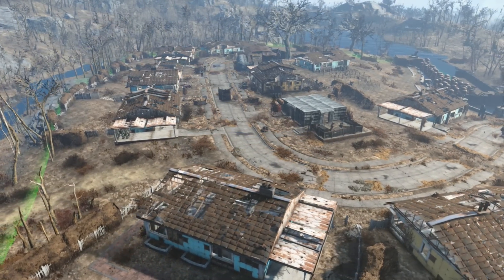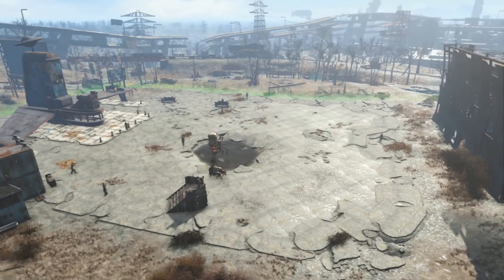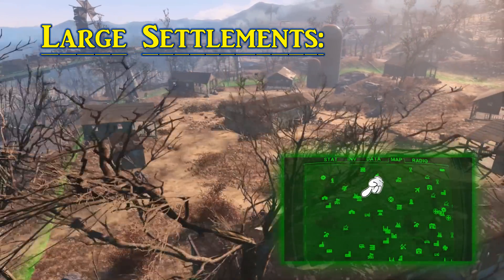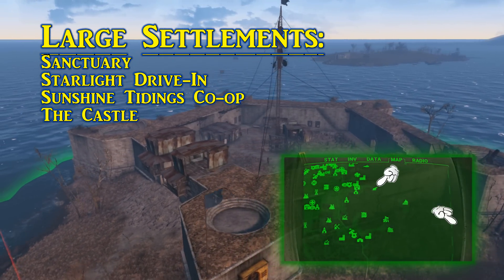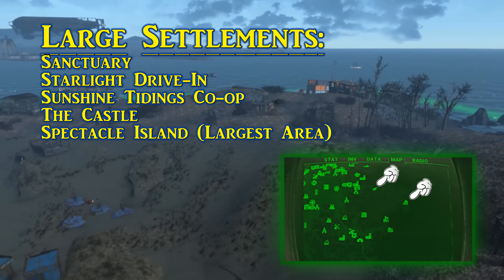So the question remains: where do we host an event of this nature? There are a lot of settlements to choose from in the Commonwealth, but hosting a full-fledged arena requires a little bit of extra space. Some of the settlements offering a lot of land include the Starlight Drive-In, the Sunshine Tidings Co-op, the Castle, and Spectacle Island. If you're looking to go big with your arenas, each of these are prime candidates — though of course only recommendations.